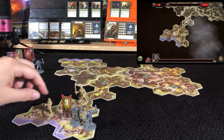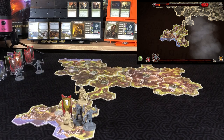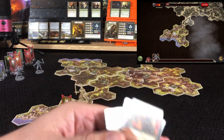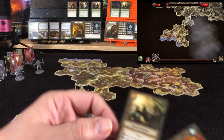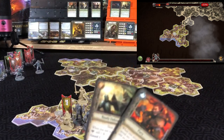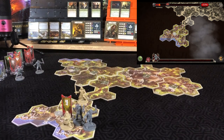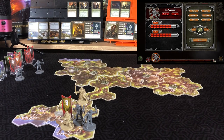For his first activation, Gimli moves over to say hello to the remaining enemies. Second activation is another attack. Once again isolated and arrogant, he has one success — spending his inspiration to give him two successes, which will be six hits. Applying six hits.